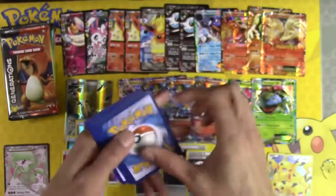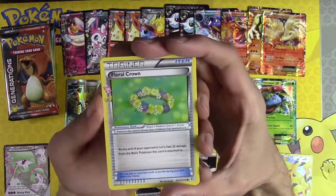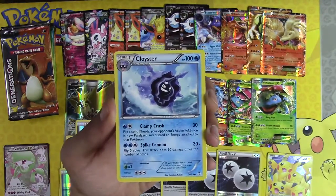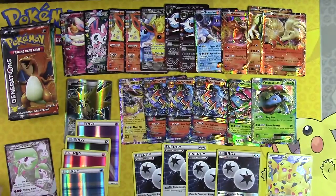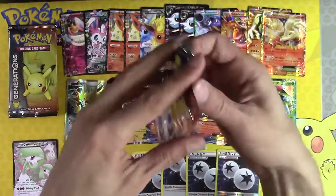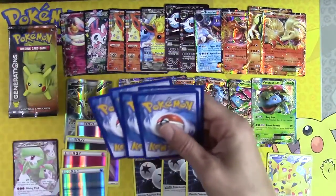Another code — there you go. This opening is so good. Floral Crown, Metapod, Cloyster, Haunter, Meowstic, Pinsir. Come on — there we go. It feels like I have more codes left than I have packs of Generations. Three and three.